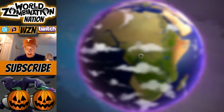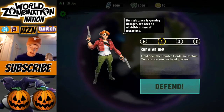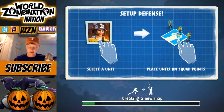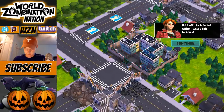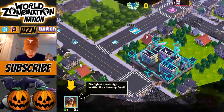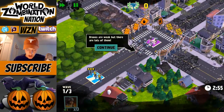Here we are — the resistance is growing stronger, we need to establish a base of operations. Captain Zeta, let's go! Hold back the horde — select units, place units on squad points. This is the tutorial: hold off the infected while I secure this location. Let's play some firefighters down here since they're telling us to and start the waves. Gotta follow the instructions — drones are weak but there are lots of them.